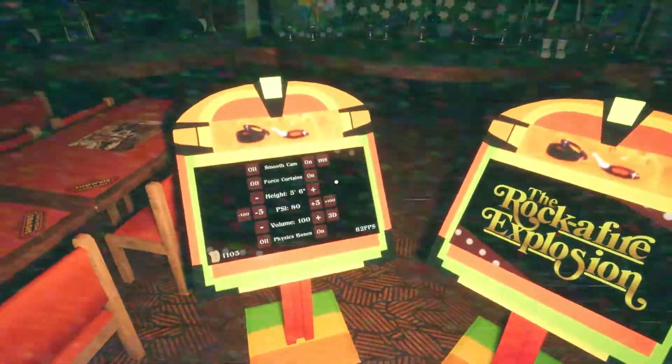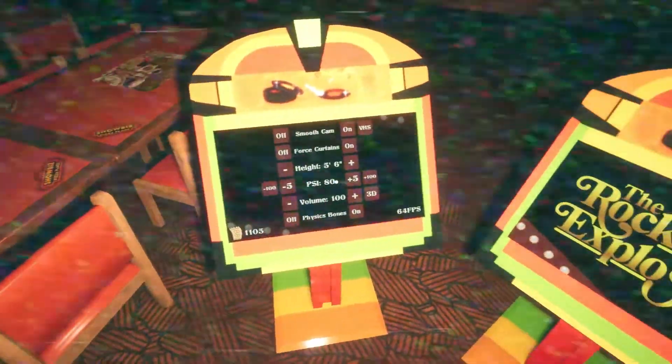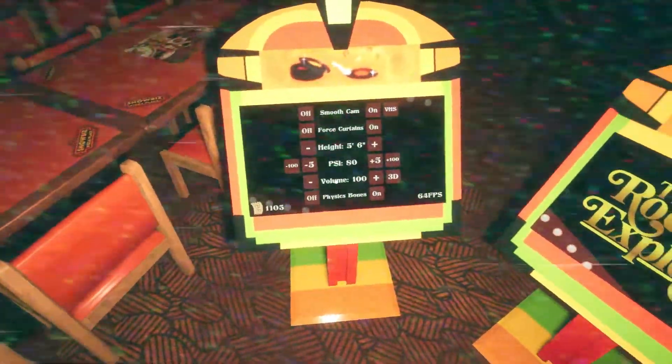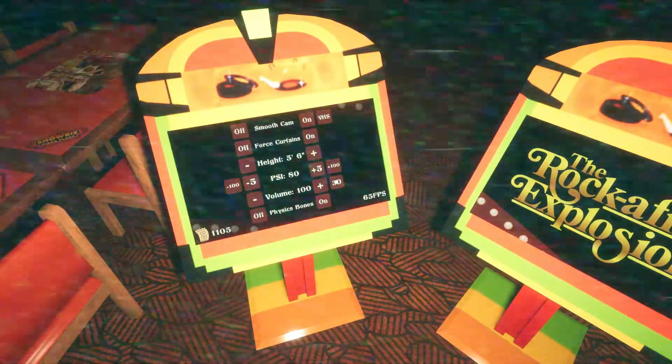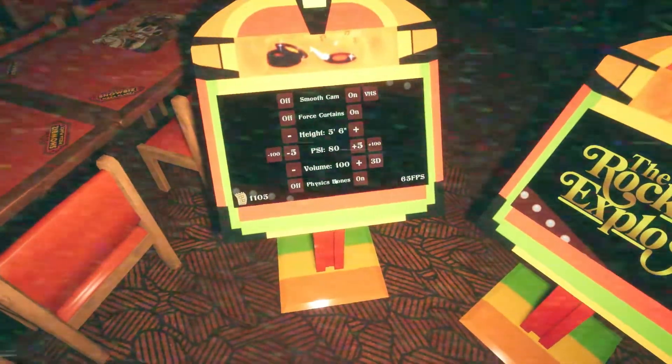Next, on the control panel, you have the option to change your height and the PSI. This will make the characters move faster or slower. You also have volume settings, the type of volume and sound you want, and physics bones and the ability to toggle them.